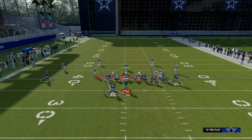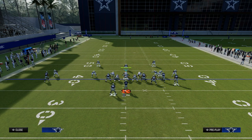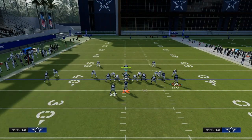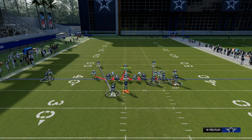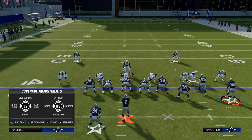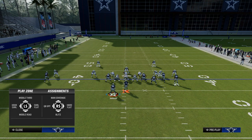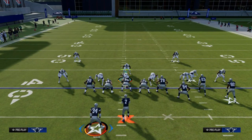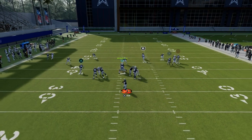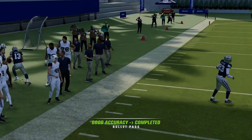If you take a look at the left side of the screen, you'll notice that if I shade outside, that cornerback is going to move. If I shade inside, he moves. One of the things that's pretty interesting is when you shade inside, your opponent might say they have some outside leverage. So maybe they want to go with an outside breaking pattern, like a C route or a comeback route. What you'll see here is that outside breaking pattern gets open because I shaded inside.